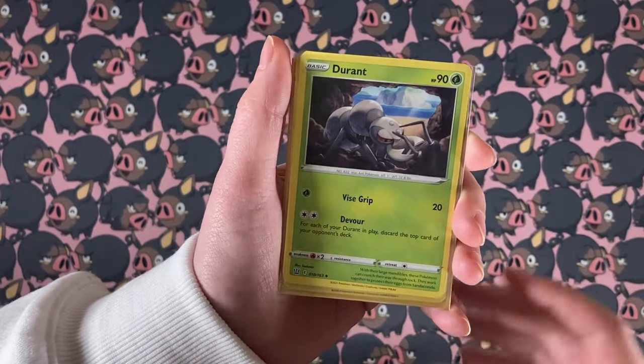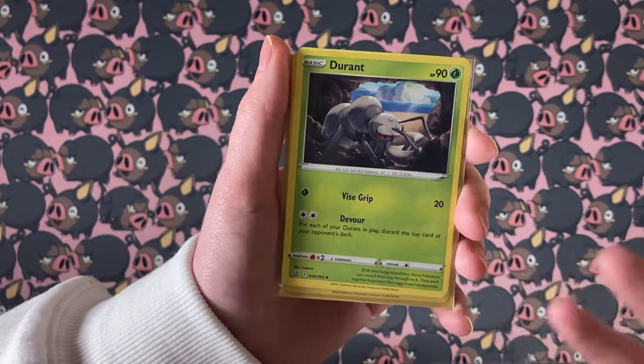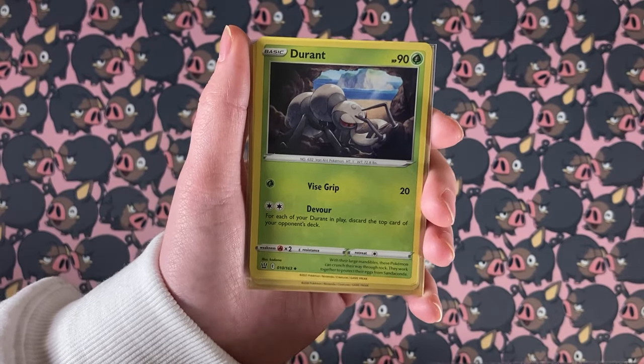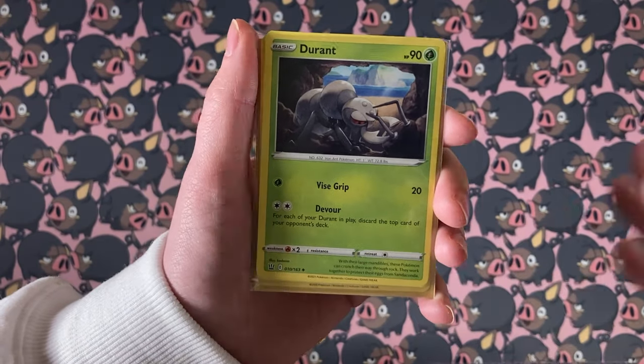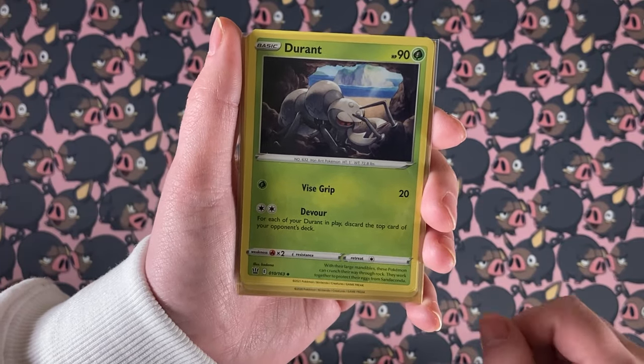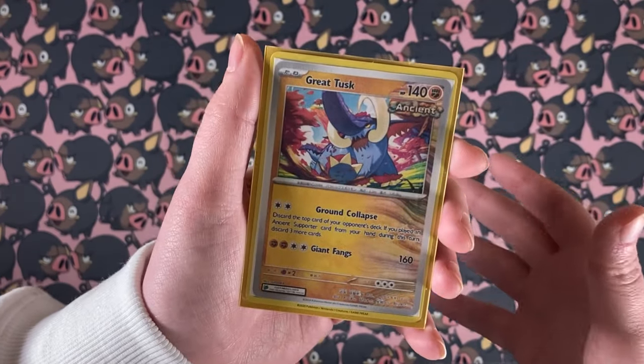Do you guys remember when Durant Mill was actually a deck and people were actually scared to play against it because Devour just seemed too strong? Being able to discard your opponent's deck based on how many Durant were in play was absolutely insane at the time. Well, you ain't seen nothing yet.